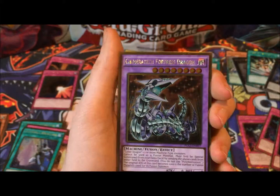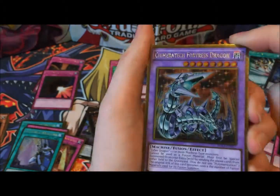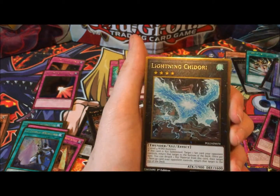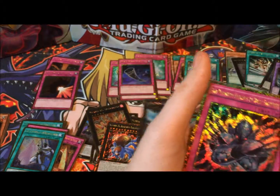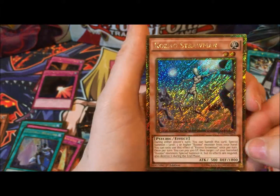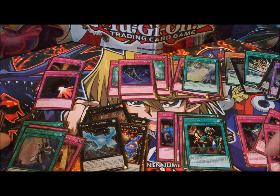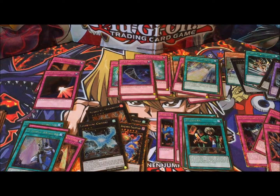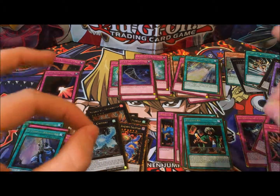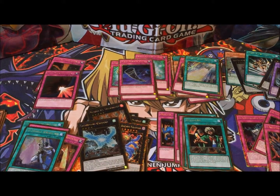Last pack — let's hope we end with something stupendously good. Chimeratech Fortress Dragon — I could not have asked for more out of this box. Fantastic — another Dante, Lightning Chidori, Phantom Knights of Dark Gauntlets, and Cosmo Strawman. Crazy shiny. Excellent — so that's the box done; I will do a quick recap and then we'll have a look at the most expensive cards.